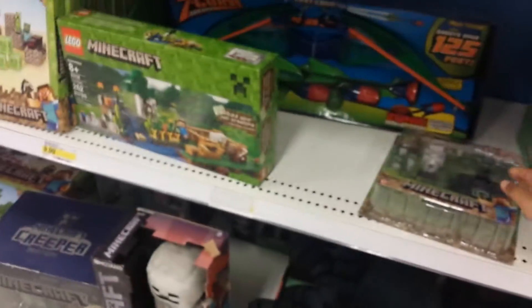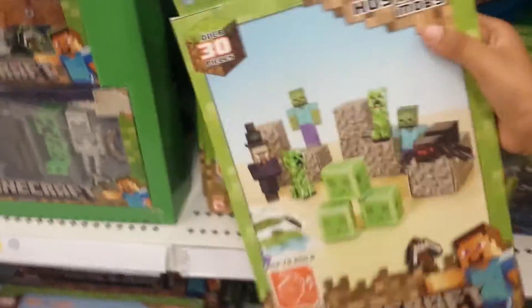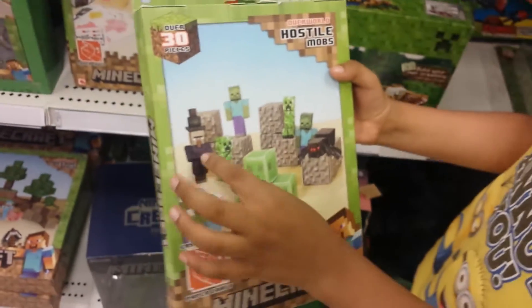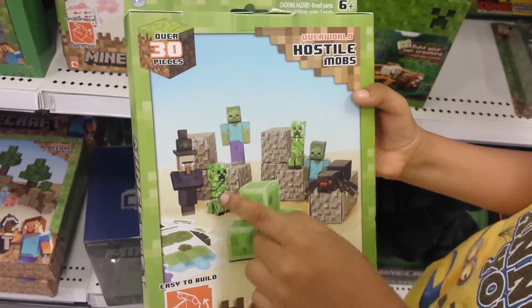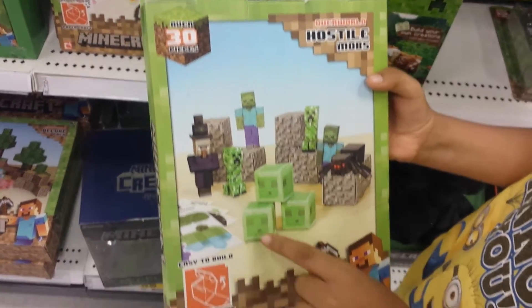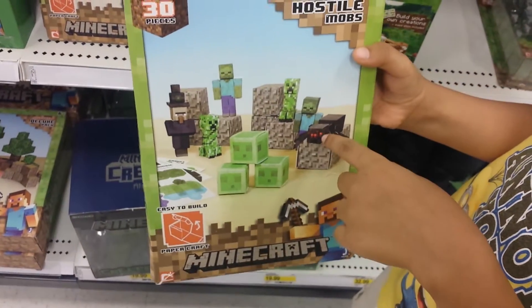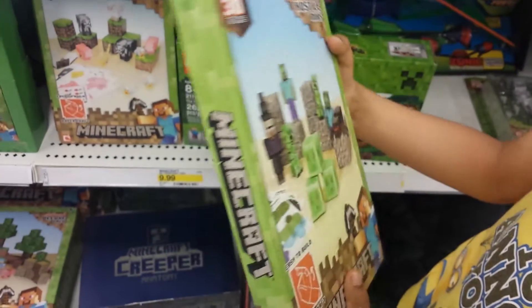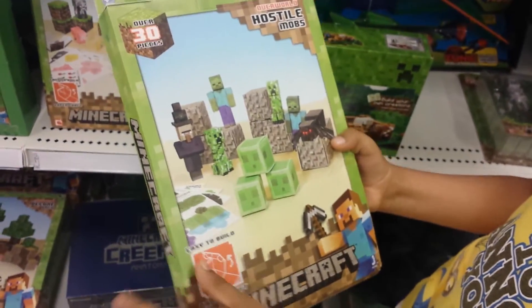The next thing that we have, that this Target has, is the Overworld Hostile Mobs, which features the witch, two creepers, two zombies, three slimes, a spider, and some gravel. It's a papercraft, so it's easy to build.